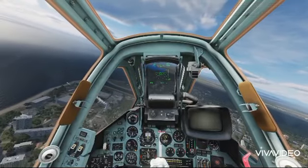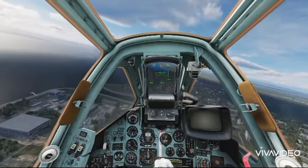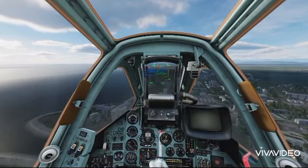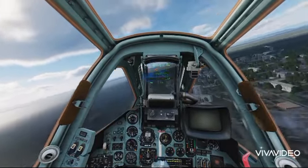Ahead of your waypoint 1 is an island with an assortment of target types. Each target group is marked with red smoke. You have a wide array of weapons to choose from to destroy as many units as you can.